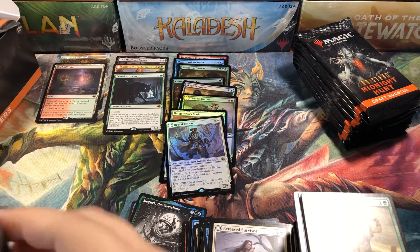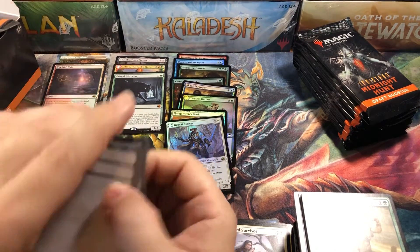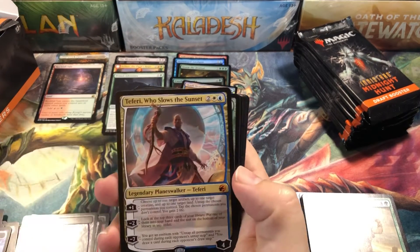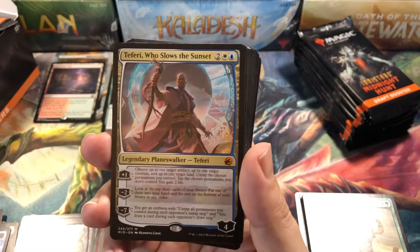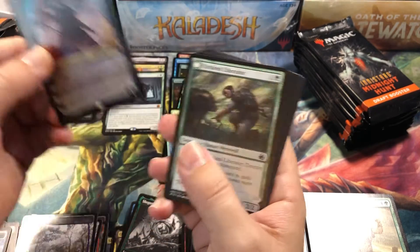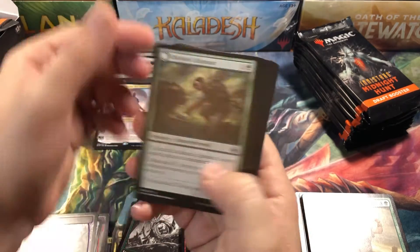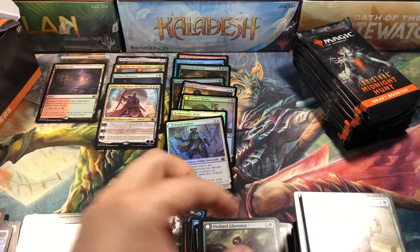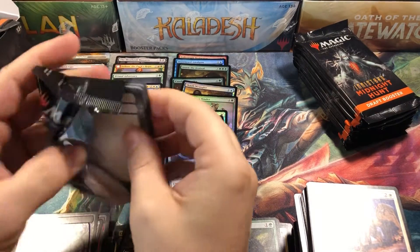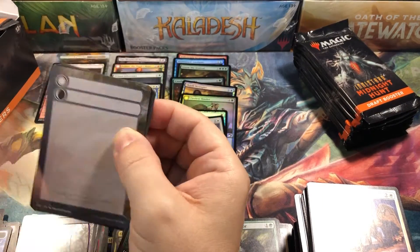Yeah, I think they should have just kept it as the whole vampires versus werewolves battle thing and made two sets. Teferi! Speaking of good four-drop Planeswalkers, there's the good old new Teferi Who Slows the Sunset for our fourth mythic. So not a lot of mythics, but they're really good ones. If we get a Ren and Seven, this will probably be the best draft box you could hope for.